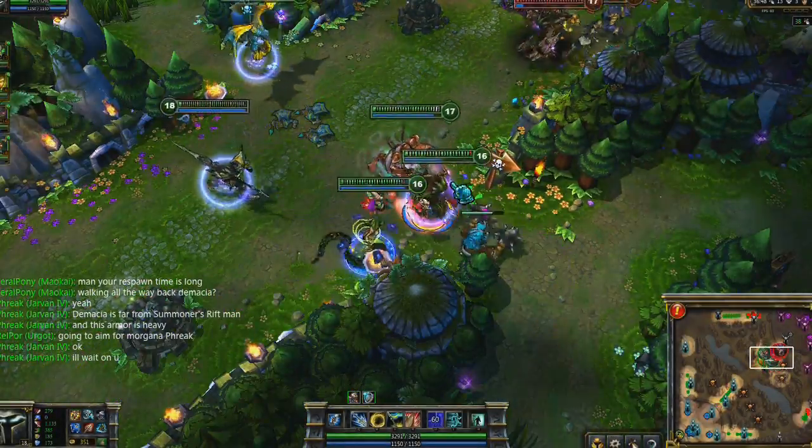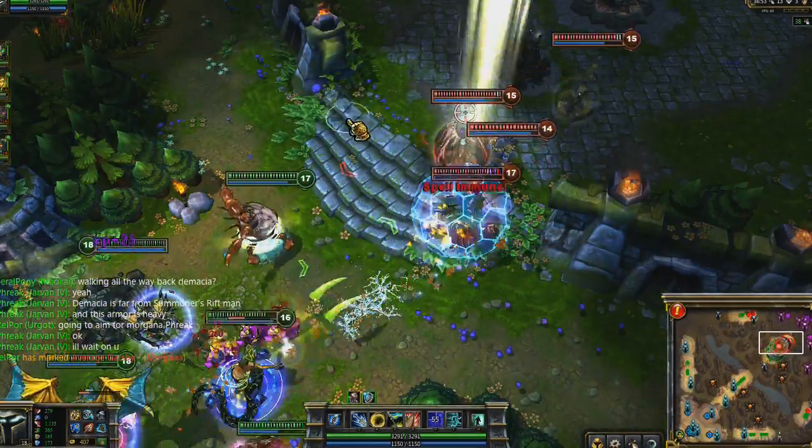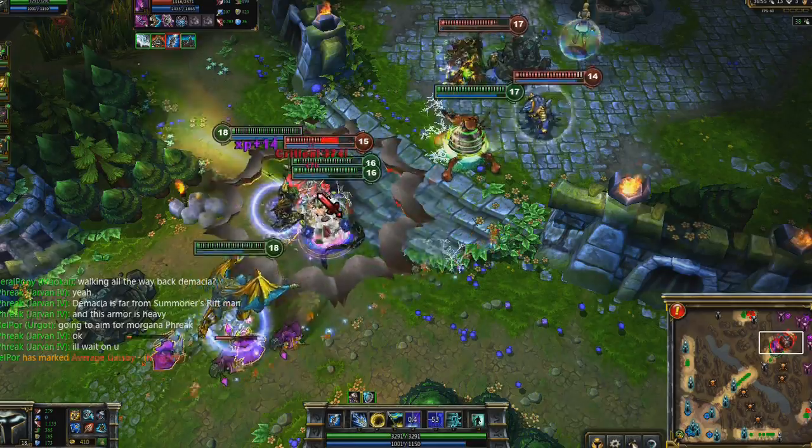Jarvan also has probably the funniest synergy with Urgot. As soon as Urgot picks a target to swap, land Cataclysm on the target now stuck in the middle of your team. Guaranteed success.